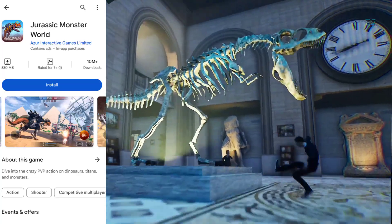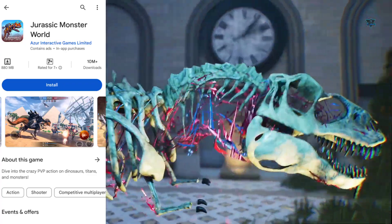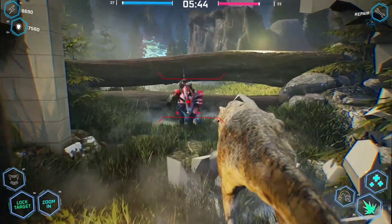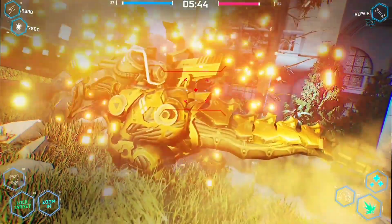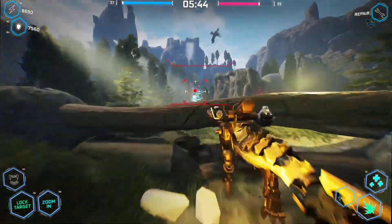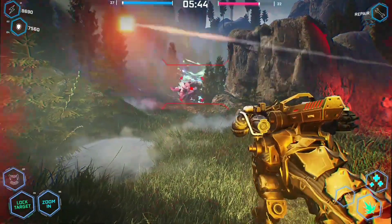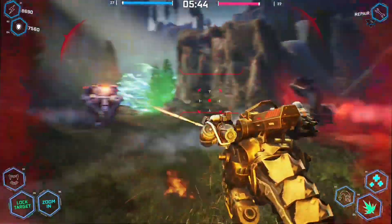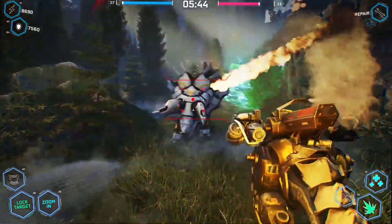Finally, the number one game is Jurassic Monster World. On the Play Store, there are 10 million plus downloads and this game size is around 900 MB. In this game, there is the same technology plus dinosaur mix. There are a lot of fighting styles, different types of animals, and giant dinosaurs on the ground.